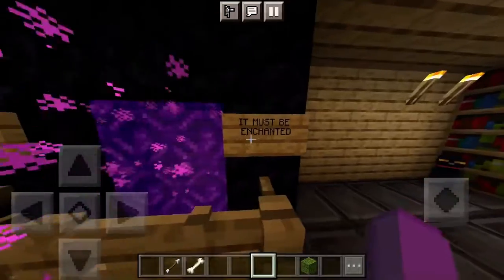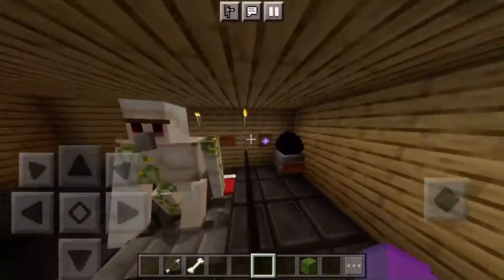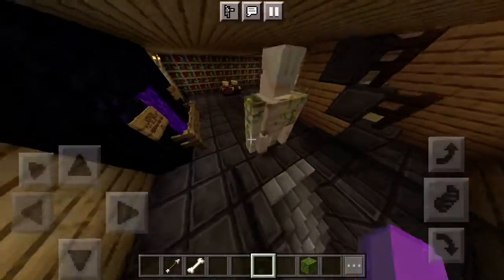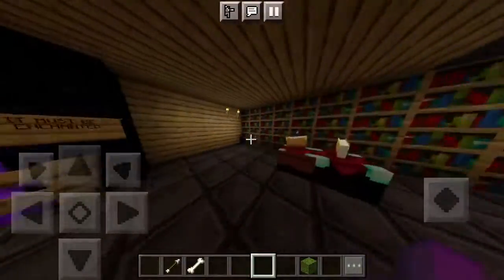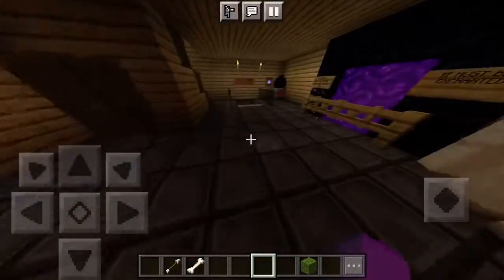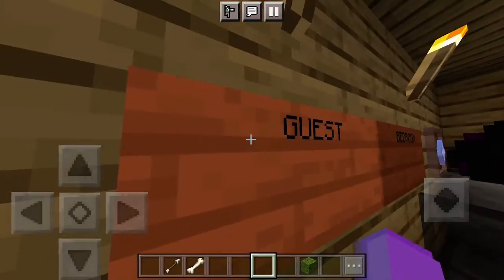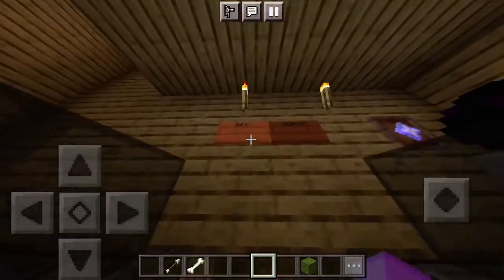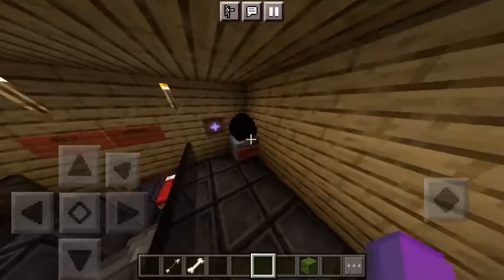Anyway, here's another portal down here — warning: put on armor before you go in. Sorry guys, I'm sick so my voice sounds kind of weird. It must be enchanted because as soon as you go in there's skeletons and ghasts everywhere. Once you go in, there's an enchanting table, and then the guest bedroom — look, guest bedroom.